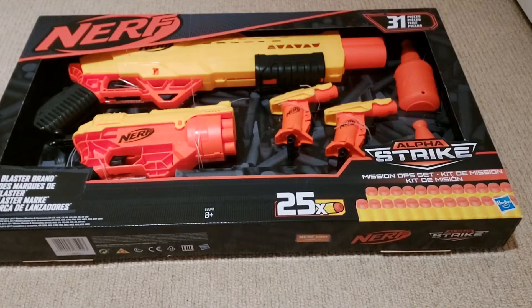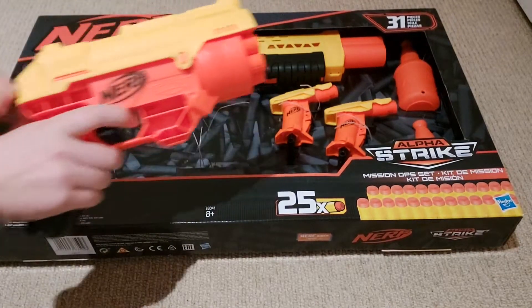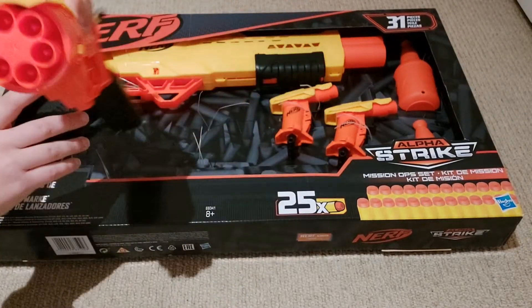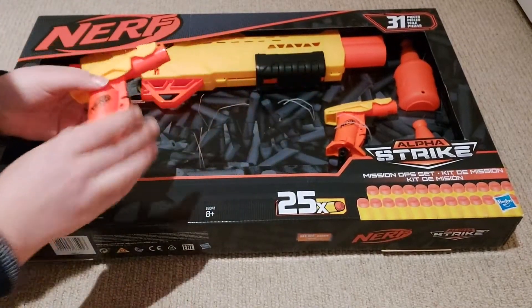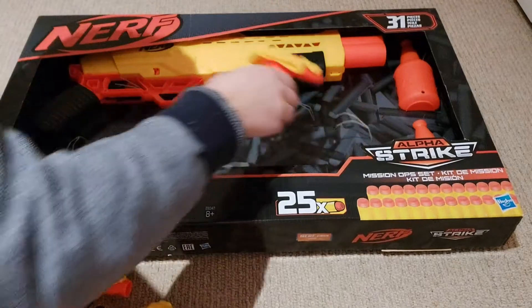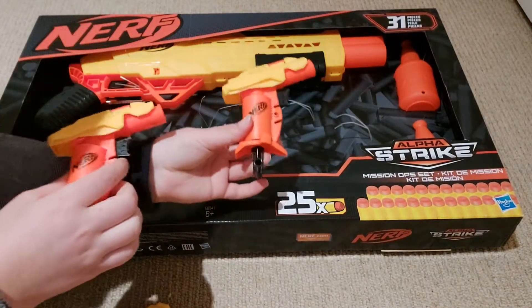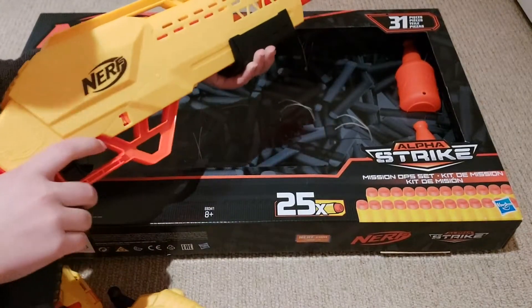I've got a few new Nerf blasters so let's go and see them. I've got the Nerf Mission Ops pack, so there are a total of four Nerf blasters in here. There's the Cobra — a T-style priming handle with a six-round drum, pretty cool. Two of these small Jolt-like pistols called Stinger. And as I said there are two of them. There's quite a big one that looks like a shotgun, it's called Tiger.